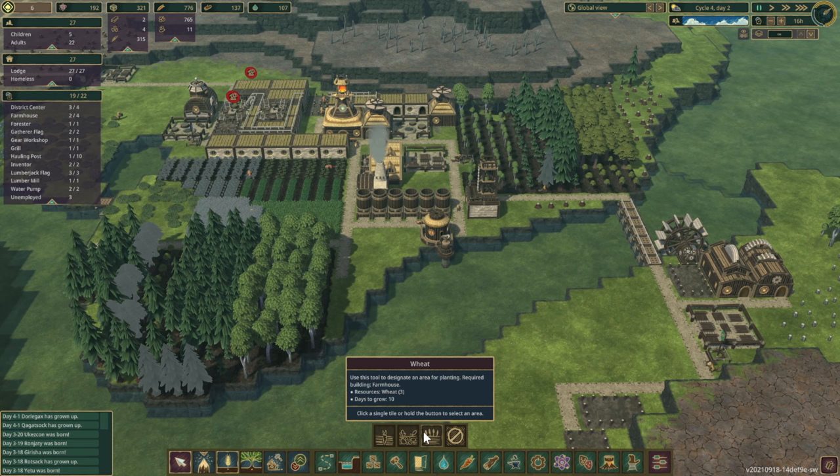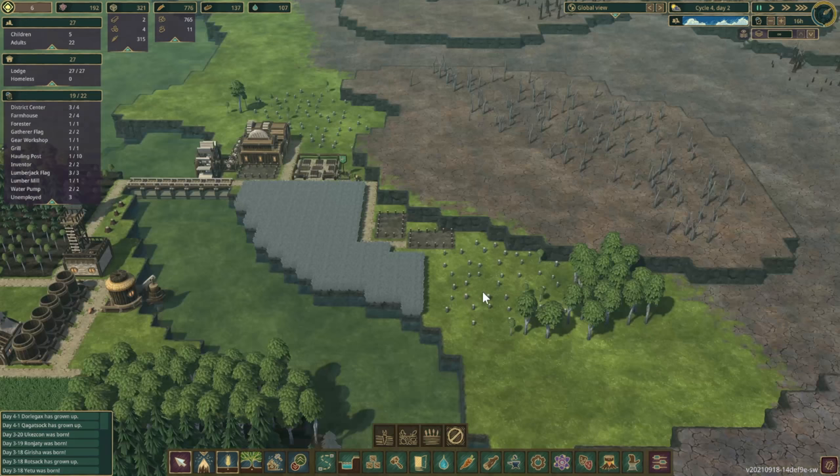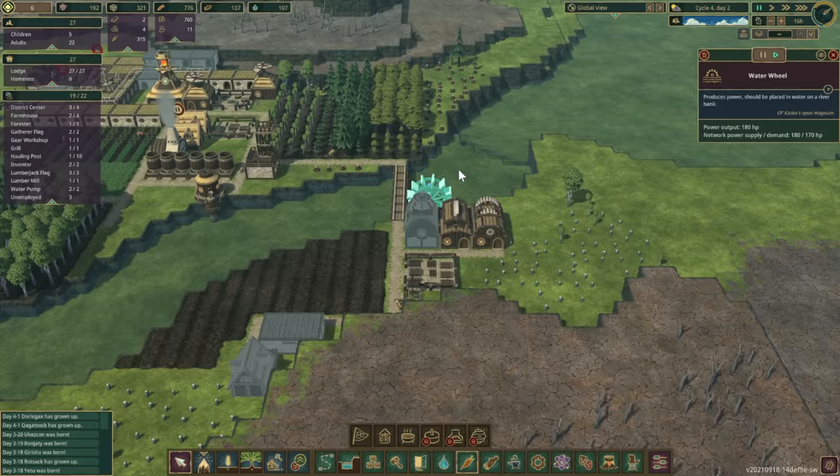I think wheat is going to be the way to go — we just can't process it yet. Three wheat turns into 15 food. Let's get this wheat field going. To get the wheat processing chain started we need gears — which we're making — and planks. We can actually build the grist mill now.